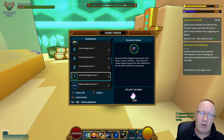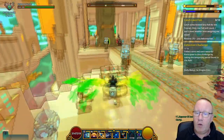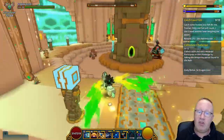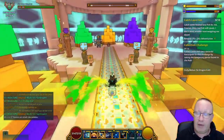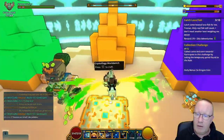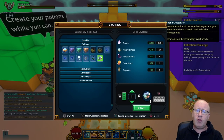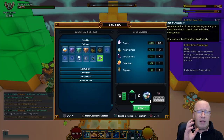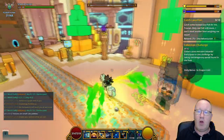I'll quickly show you something that can increase this a little bit. If we go to the Crystallogy Workbench and go into Dabbler, go down to the Bond Crystallizer.